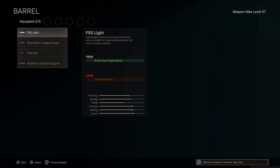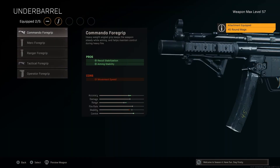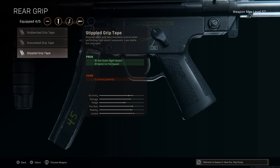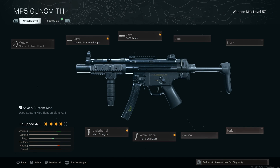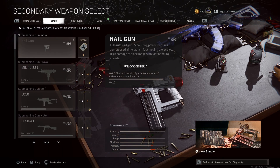The Modern Warfare MP5 is actually still really viable. I have a gameplay on it — audio is a little messed up but go check it out. I run the 5mW laser along with the aim-down-sight speed and sprint-to-fire speed setup, because Modern Warfare SMGs feel less mobile and fast compared to Cold War ones. You could also run Sleight of Hand if you're playing squads.